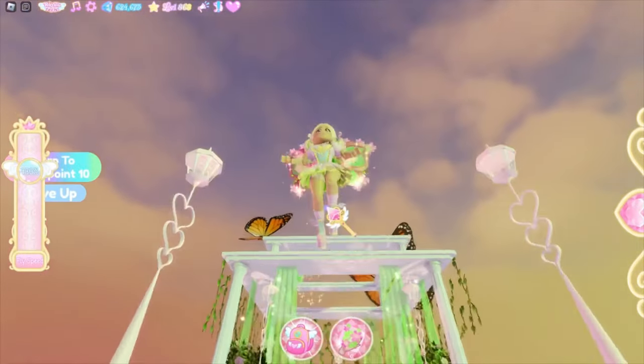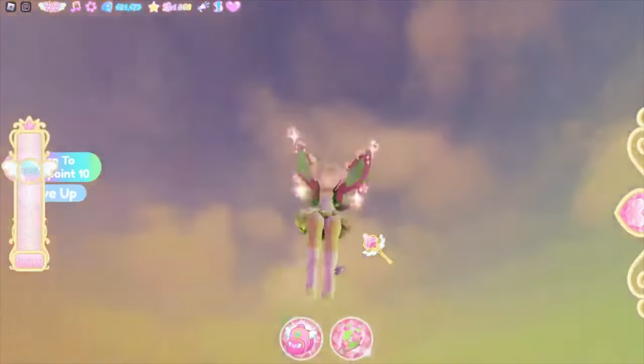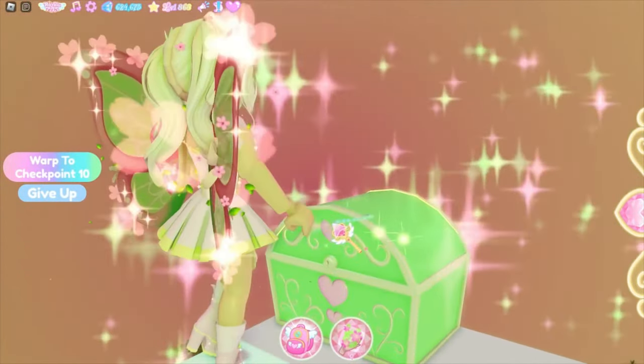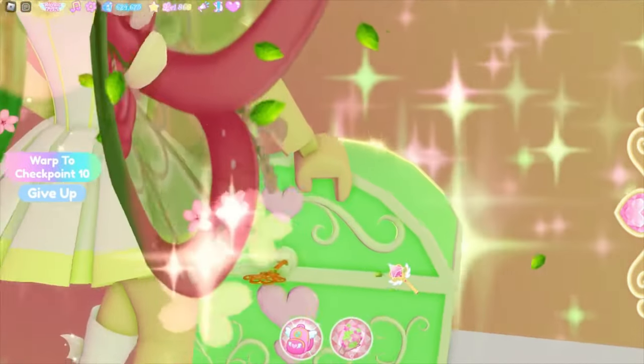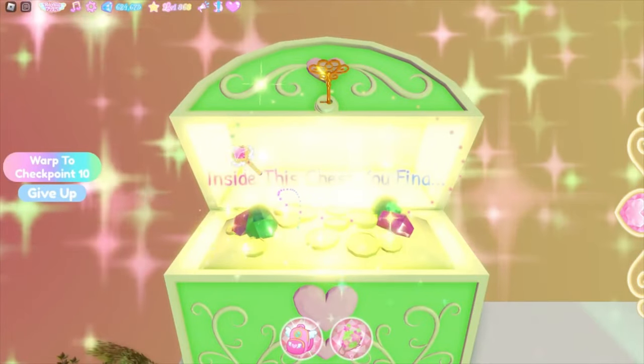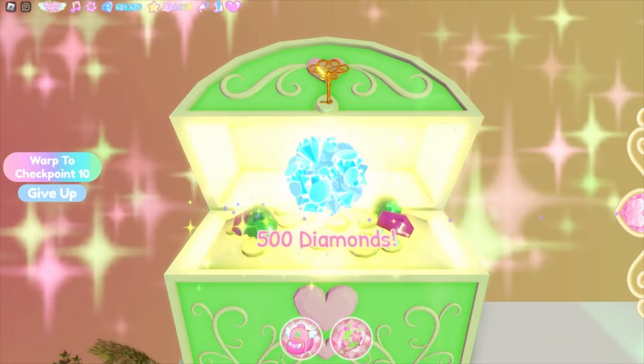The second chest location also requires the nature element, but this chest is all the way up high, so you have to fly up here with the wings. You can collect it right here — I'm opening it now and I get 500 diamonds. That's not bad!